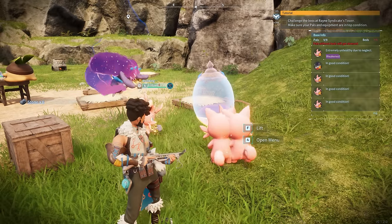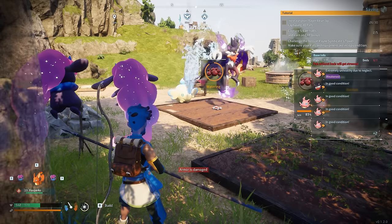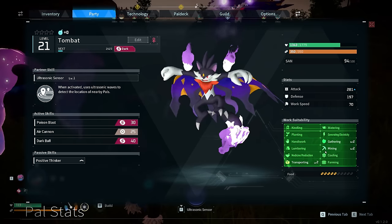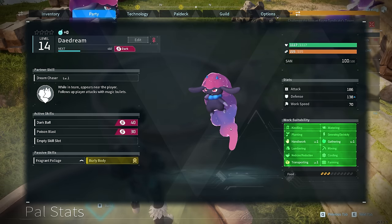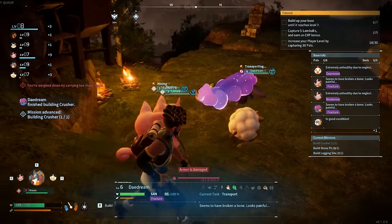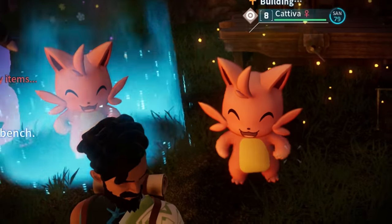Cattivas, Daydreams, and Tombats are all excellent base workers as well since they have a bunch of skills. So that's another thing going for all these pals mentioned so far, and prior to obtaining the collar for Daydream, you are very well off using it as a worker in your base.